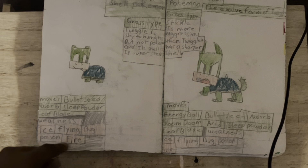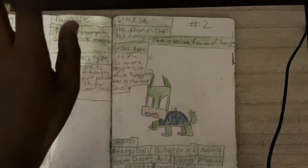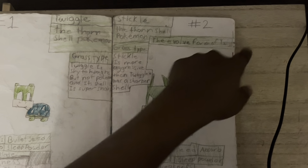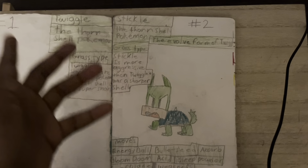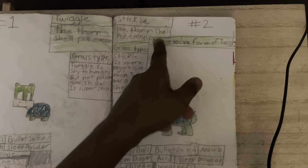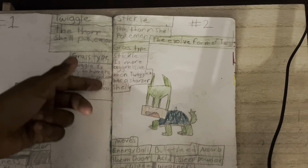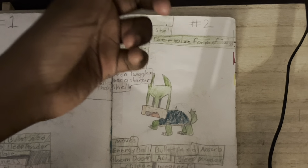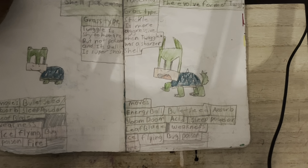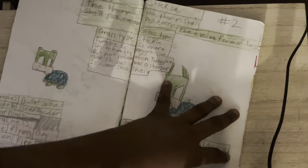Here is number two: Stickle, the Thorn Shell Pokemon, grass type — the evolved form of Twiggle. You can see the moves and weaknesses there. Stickle is more aggressive than Twiggle and has a sharper shell. Here are the moves and weaknesses — we'll let you read that.